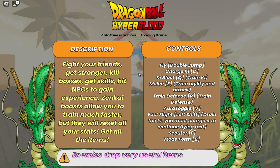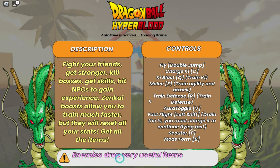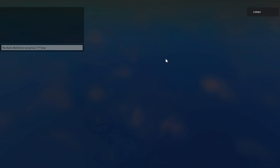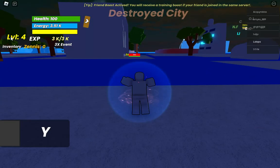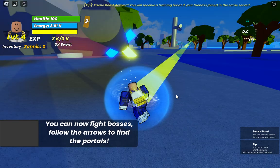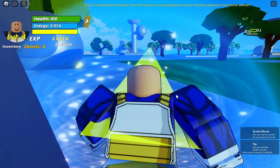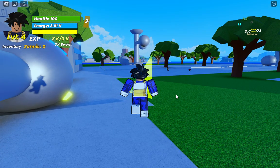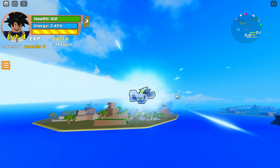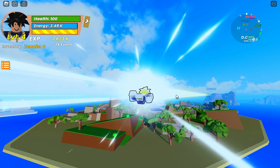We can go into play now. You can see destruction — enemies drop items, auto-save is activated. We're in the game. Zenkai boost — and from shift we can move around. Oh, there's my quest.